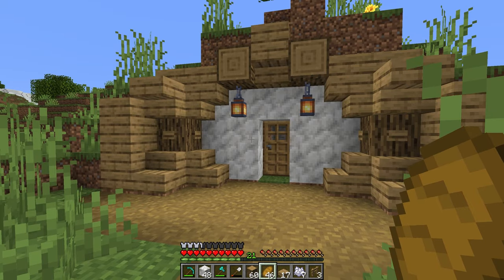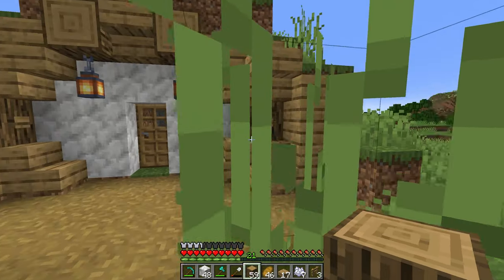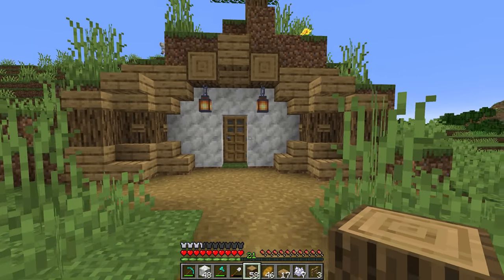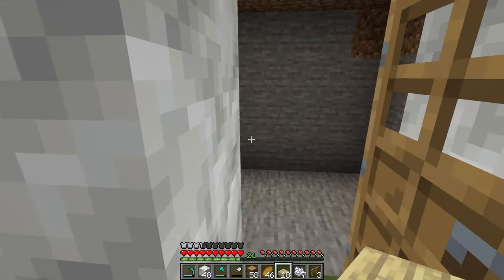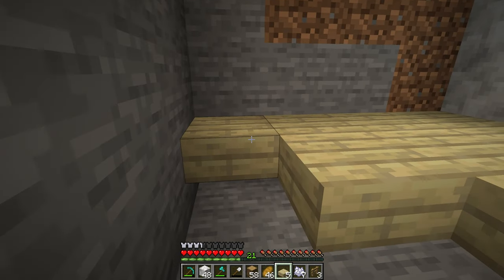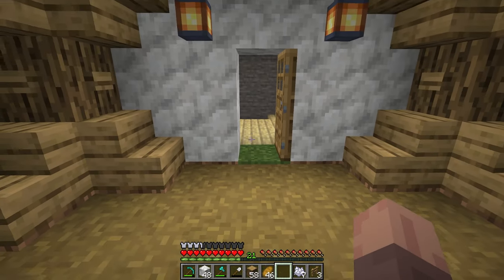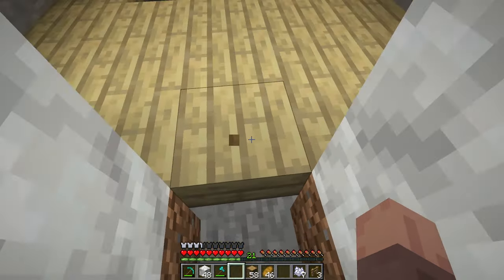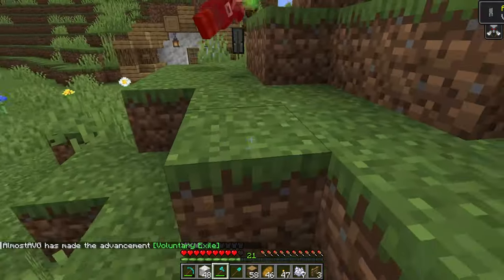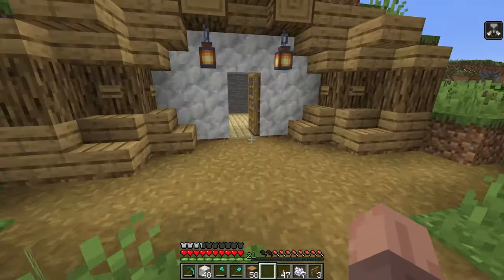From here I went ahead, settled for this, and went into the mountain to start working on the interior of this base. The interior is probably what took me the most time because I spent so much time doing and redoing everything — I just wasn't happy with how it was turning out. I started off with some birch floors, turning my wood into slabs to essentially double the amount I could use for the floor. Working with not that much wood, I wanted to be able to do this with as few blocks as possible to make it easy for every type of Minecraft player to build.